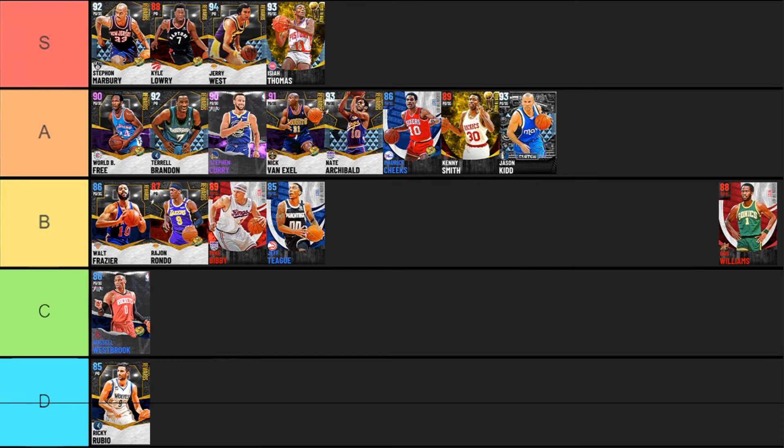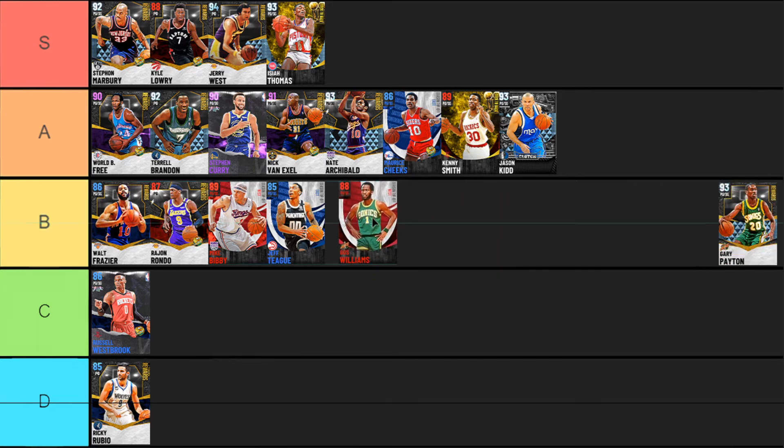Gus Williams is the guy everybody loves because he's super cheap and super quick. His playmaking is insane and his finishing is absolutely amazing, but he can't play defense, can't dunk, and can't really shoot — three big negatives. When it comes to rim running and getting layups at the paint he really has that going on, and he's very similar to Tyrell Brandon. But since Tyrell Brandon can shoot the three ball better and dunk a little more, and Gus Williams' defense is awful, I'm putting Gus Williams into B tier.